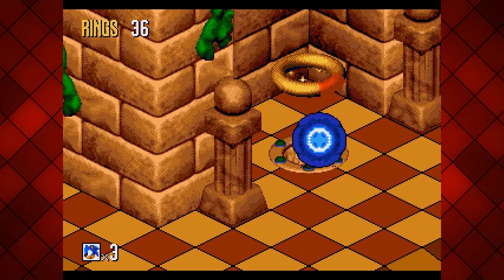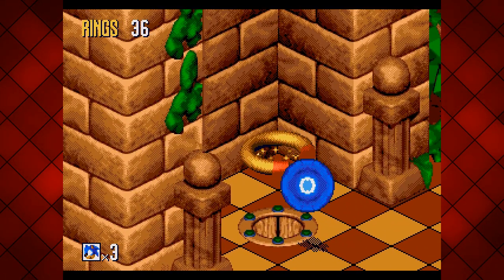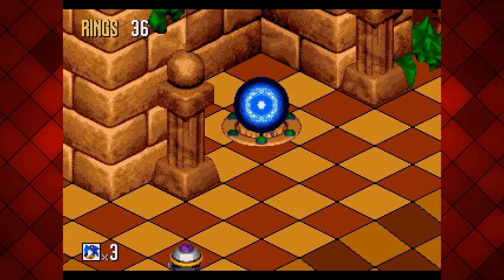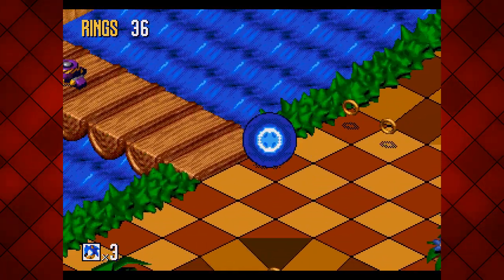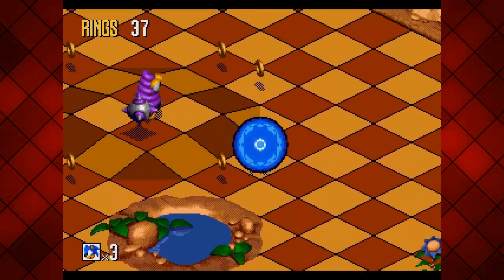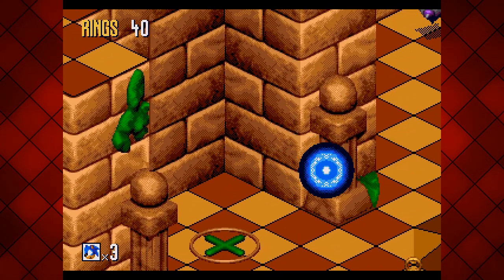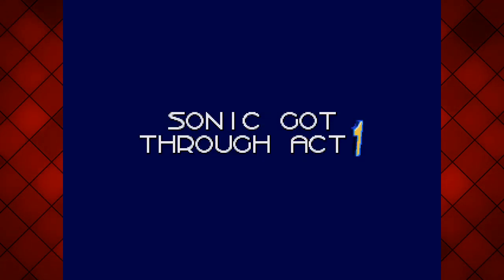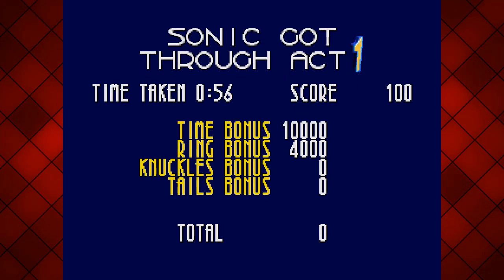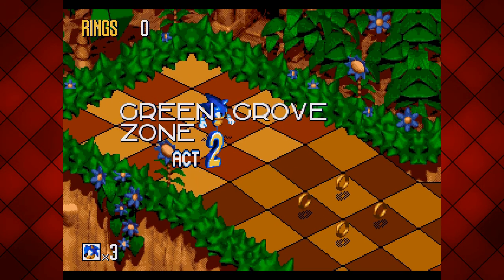It looks like you still have to go on the ring, and hit it to go through. I think this might be a little bit too easy — that's going to be the only issue. I mean, the level design wasn't prepped for this, was it? It was designed taking into account that you had to collect the Flickies. How quick did I do that? 56 seconds. I think I could have done it quicker if I wasn't explaining things. Let's see how fast I can advance through Act 2.